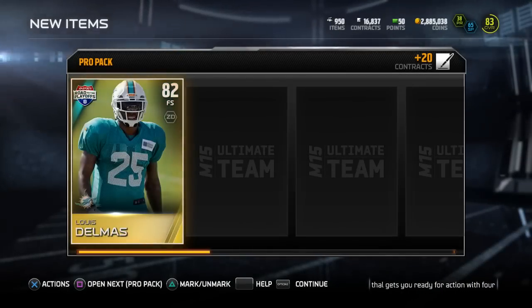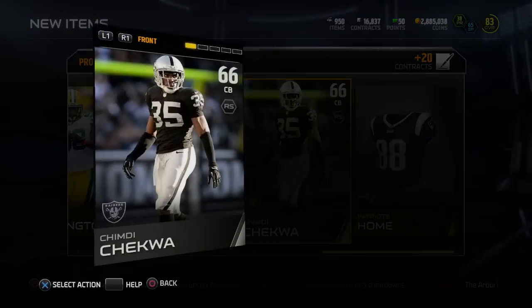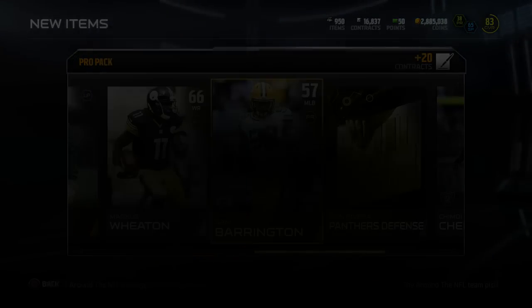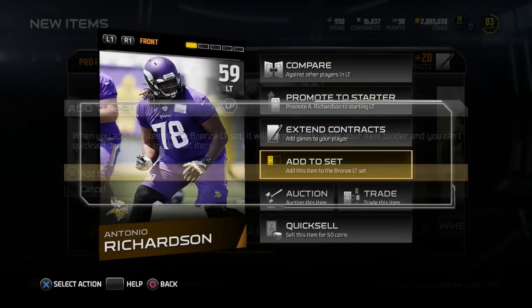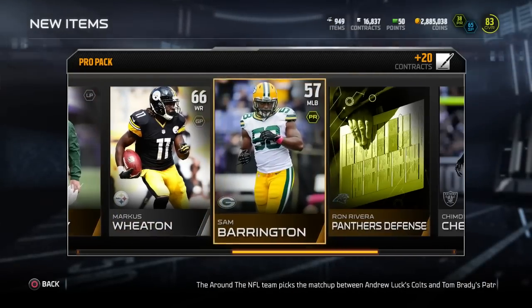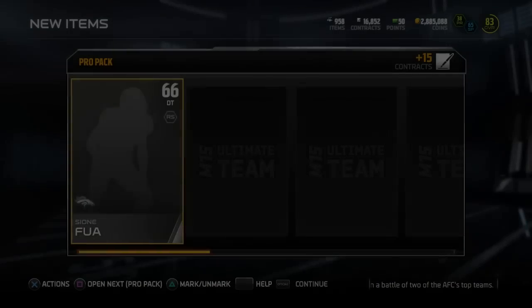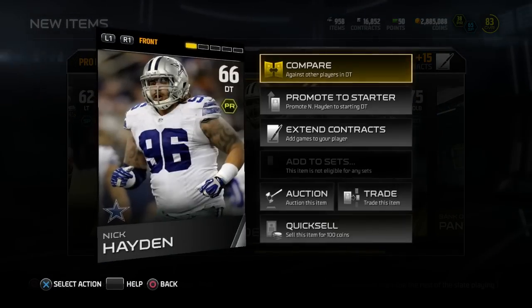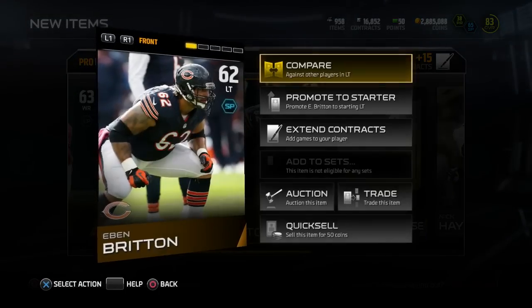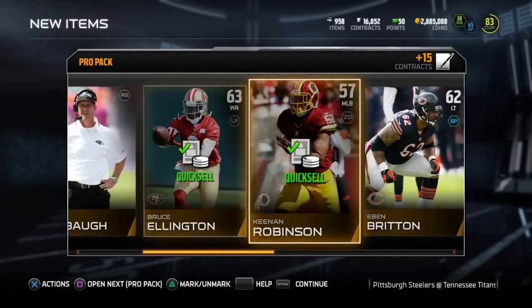Luis Delmas, 82 overall gold. Another gold card — Graham Gano, Road to the Playoffs, Chimney Chekwal — Ohio State represent — goes into the Silver Raiders set, Marcus Wheaton, and Tony Richardson who goes into the bronze left tackle set. Next pack — going fast, we get Melvin Ingram, Nick Hayden is one of our Silvers, Eben Britton — was supposed to be really good but never turned out to be. Kenan Robinson, Bruce Ellington. None of these bronzes go into sets, get rid of them all.